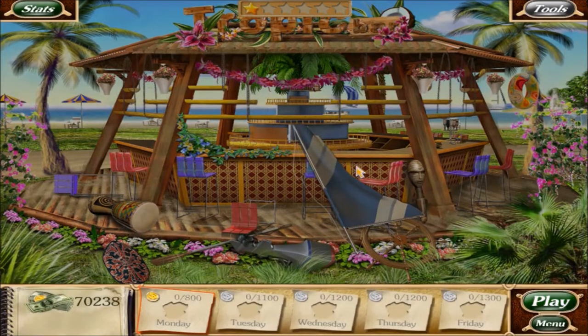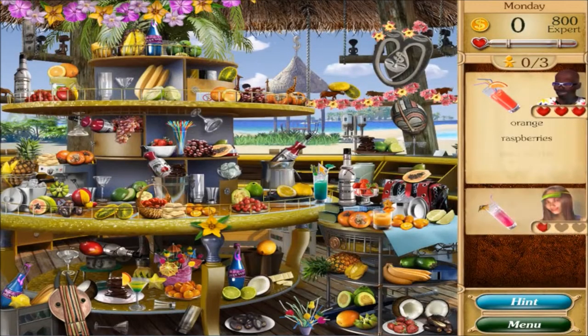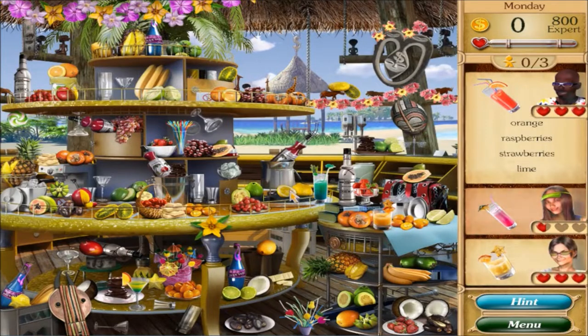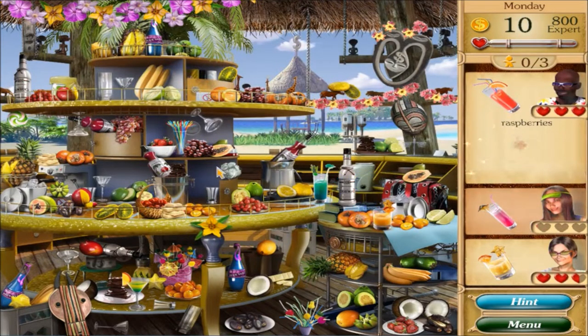Got the first star! On to Monday, need 800. The orders are: orange, raspberry, strawberry, lime... lime, orange, orange, strawberry... strawberries right there, raspberries.